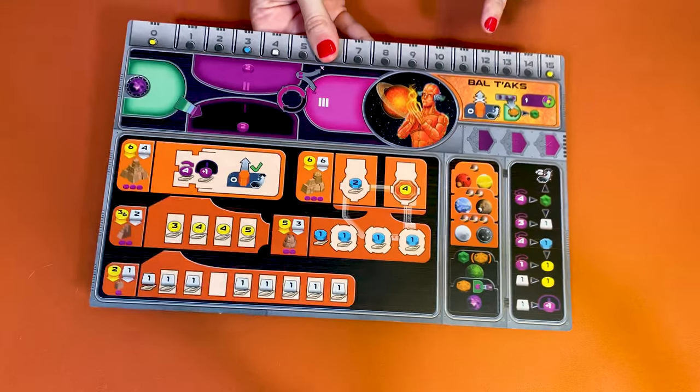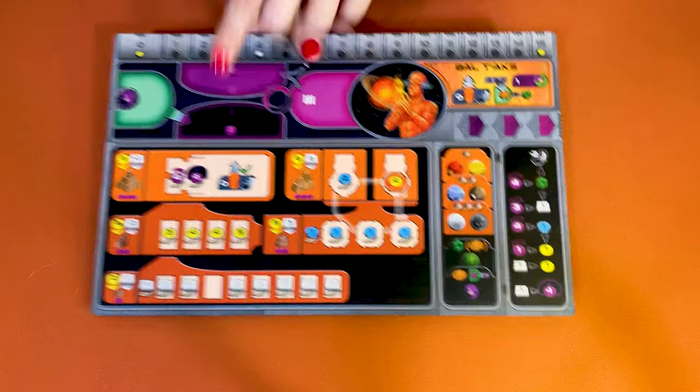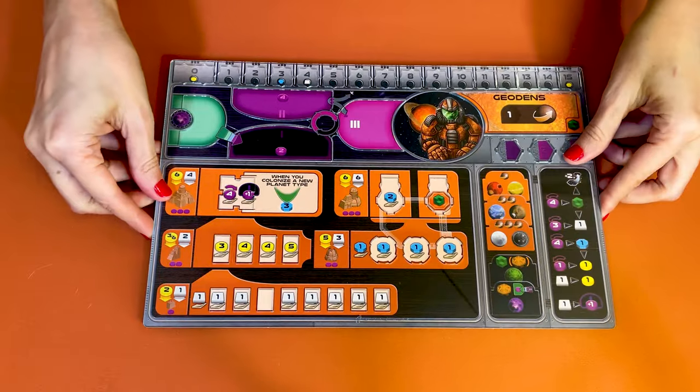Let me start by showing you the components and how to set up the game, starting with your player board. At the beginning of the game, players pick the first player in any way they like, and then each player will pick one of the seven faction boards in clockwise order and receive the set of structures matching that color. Players pick the faction they prefer from the two sides. All these factions have special powers or abilities, which I'll explain later.